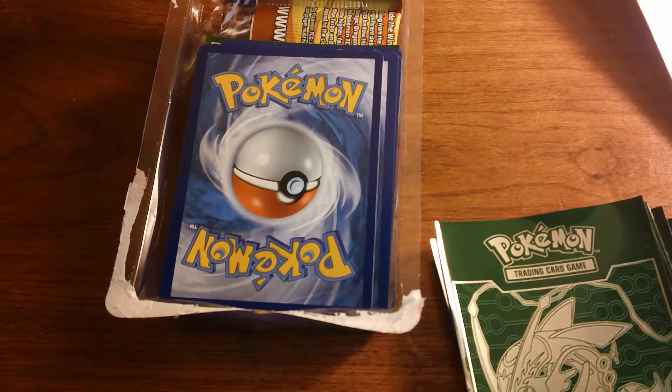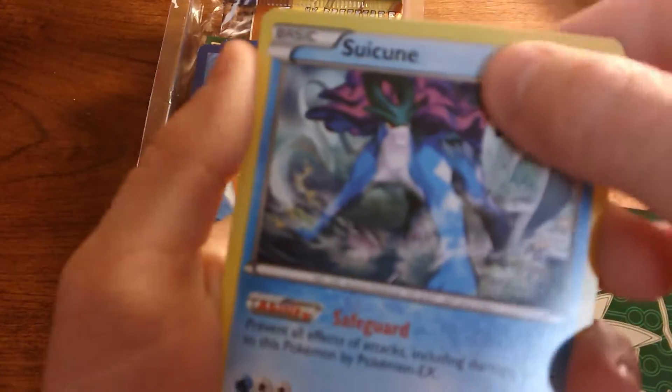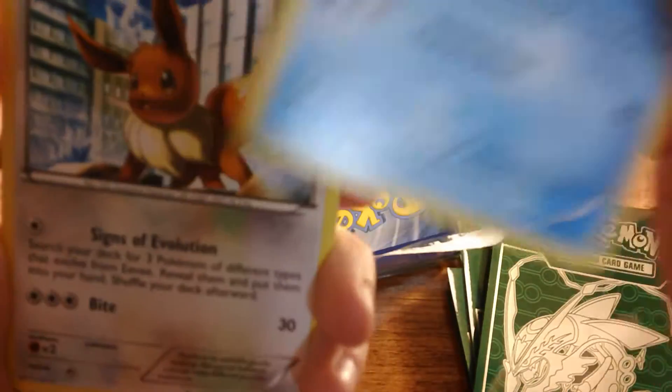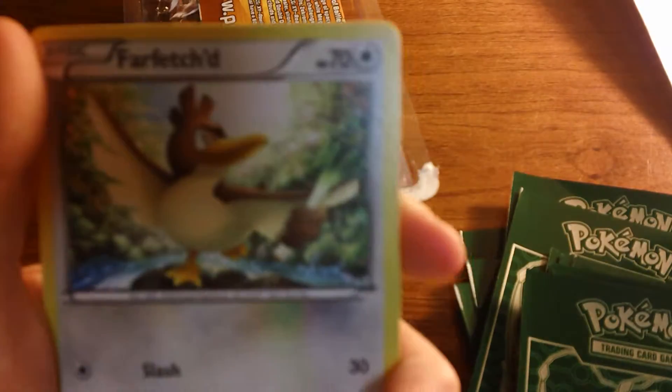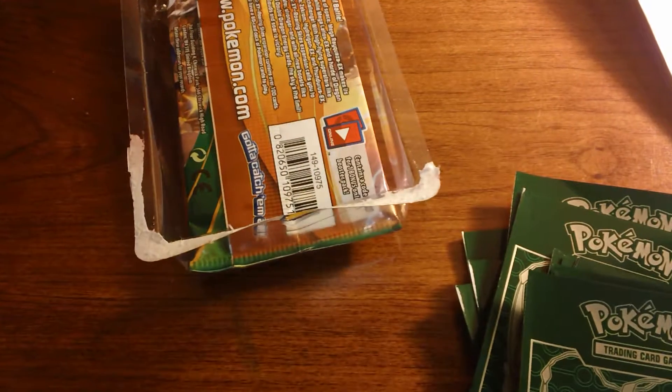The extra cards in this one: Suicune — takes absolutely no damage from Pokémon EX, has 100 health, and it's a Water type. Eevee — that's always cool. Water Energy. Phantump. Pan Cham. And reverse Lit Leo. In the next package we have more Mega Rayquaza sleeves — that's really cool. Another Water Energy. Pokémon Communication — I like that one. Farfetched. Sprizzy. Fighting Energy. And reverse Merkro. Reverse Merkro from Phantom Forces seems very common in these for some reason.